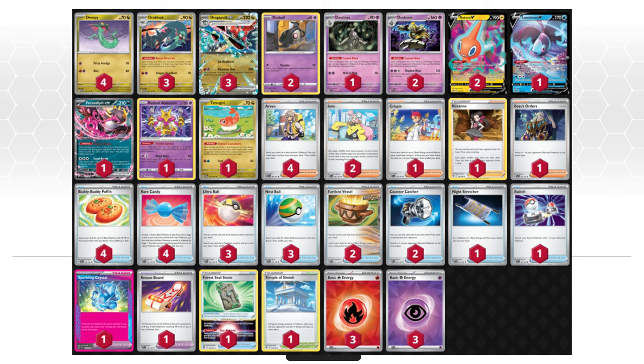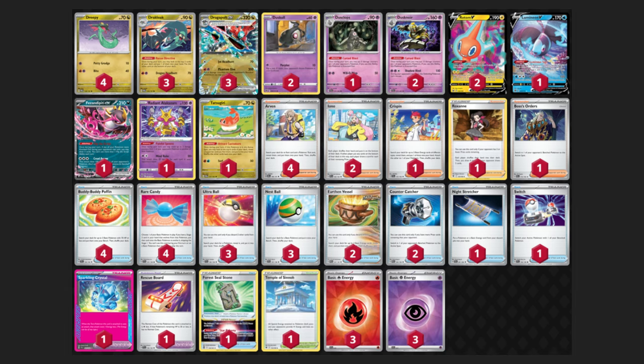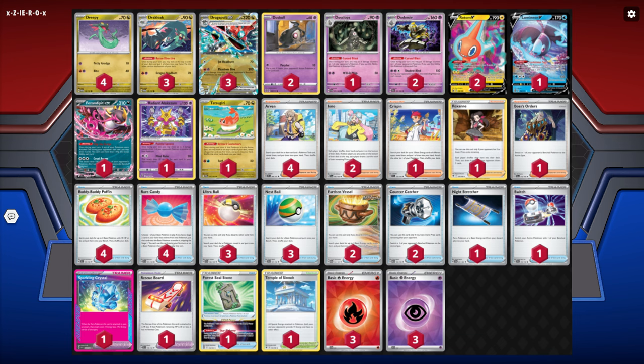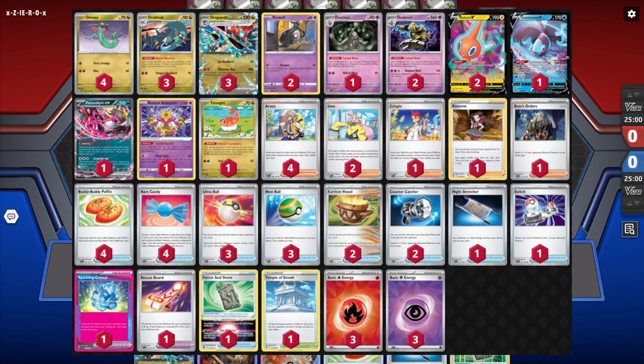We're trying to win in like two or three turns because two Dragapult attacks and one Dusknoir is 650 damage, and that can often be enough to take all six prizes. Dragapult has the attack Phantom Dive - it does 200 and we get to spread six damage counters to the bench however we want. Dusknoir can knock itself out and put 13 damage counters on one of our opponent's Pokemon. We also have Alakazam that lets us move two damage counters from one of our opponent's Pokemon to another, so we can manipulate damage pretty well and set up for huge multi-prize turns.